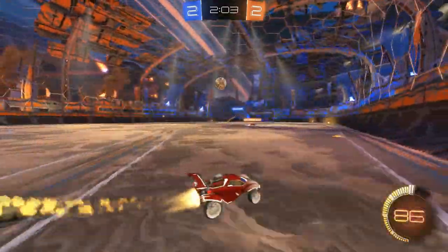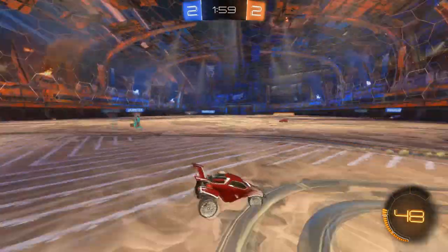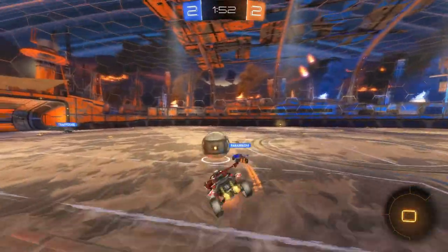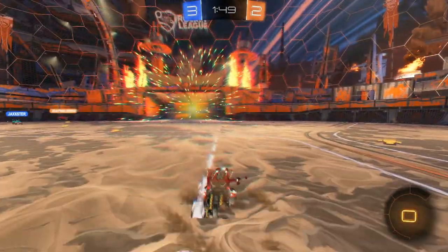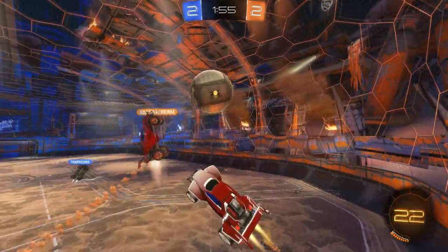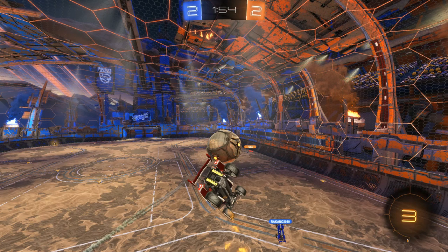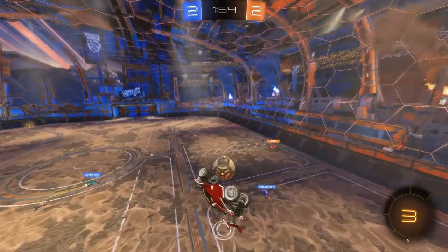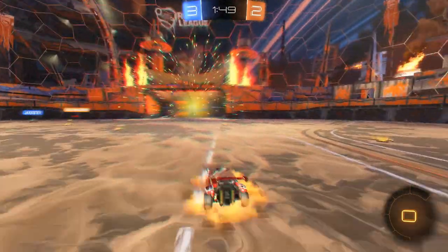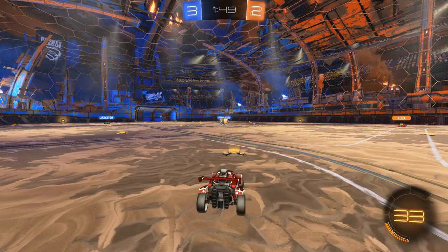You kind of bumped your teammate there — not a big deal though, you're gonna grab this boost and he's got the hit. You could have cut your teammate there, but in that situation it was alright. So right here you kind of got cut. The one thing I would have done differently is take a look at your teammate on the left before you jump, or listen for his boost and know he's going up for the touch. It's a double commit and you get screwed over — Flex should have rotated back by now.